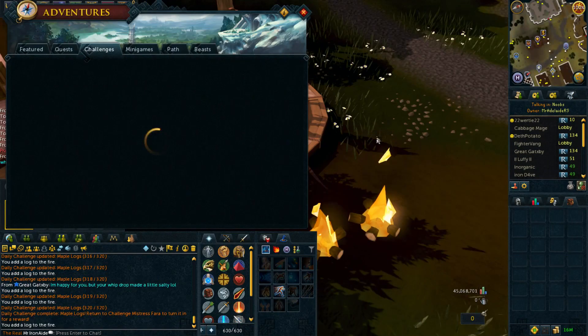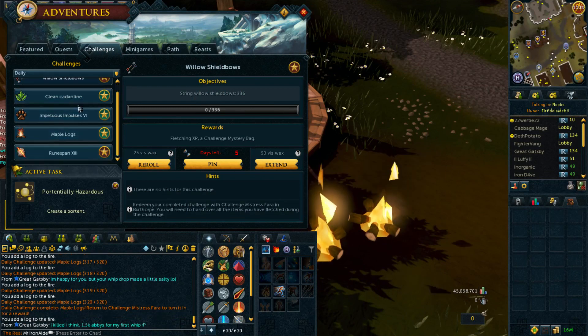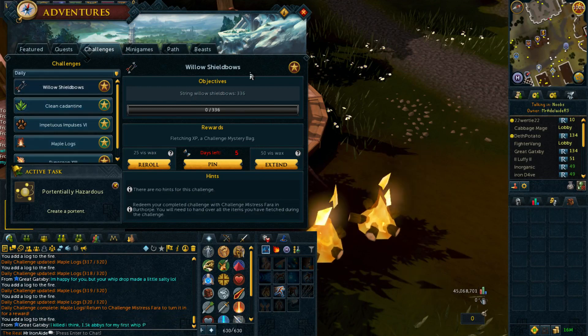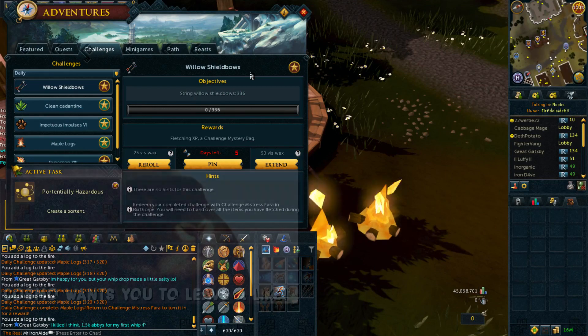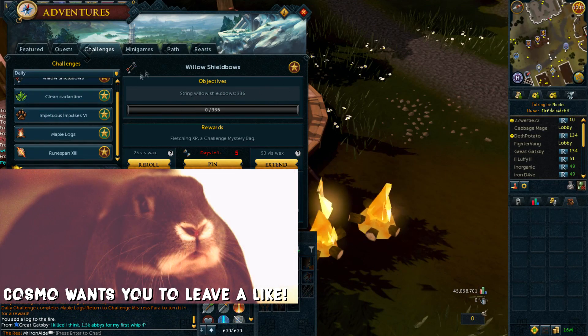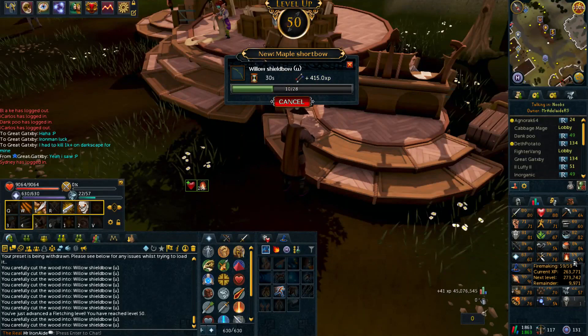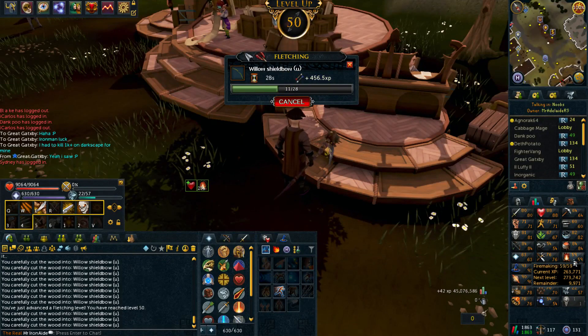I'm going to try to do as much as I can, if not all of the daily challenges here. We've done three now. Next we've got to do the willow shield bows — I do have 600 bowstrings in the bank so I don't have to spin those. I have to cut 336 willow shield bows, not that bad. String them — bit worse. Then do some Runespan for a big chunk of XP. Also, just from doing the firemaking we did get to level 59.